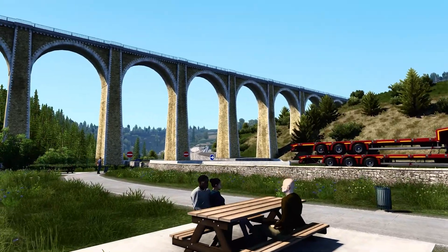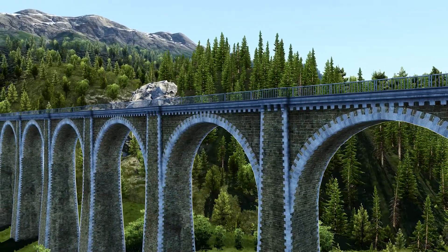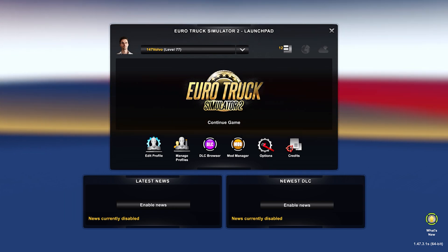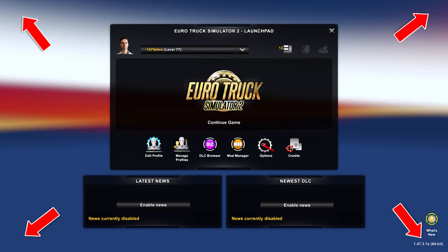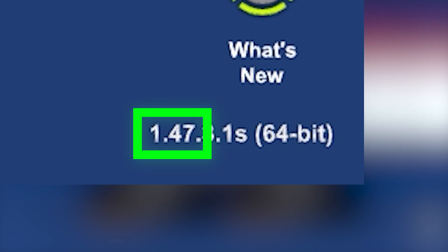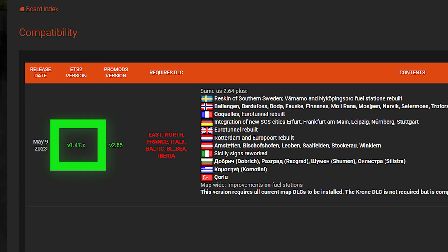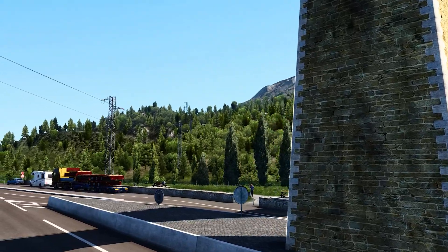Being this the downside of using this mod, you will need the map to be updated and download it again. To check the game version you are on, you need to open the game. In the main menu, in one of the corners there will be the version of the game you are running. What is important here is the first three numbers — the rest doesn't matter. Using this page that I will leave in the description below, check if the game version you have matches the ProMods version. You need all this information to match to run ProMods, otherwise you will encounter problems.